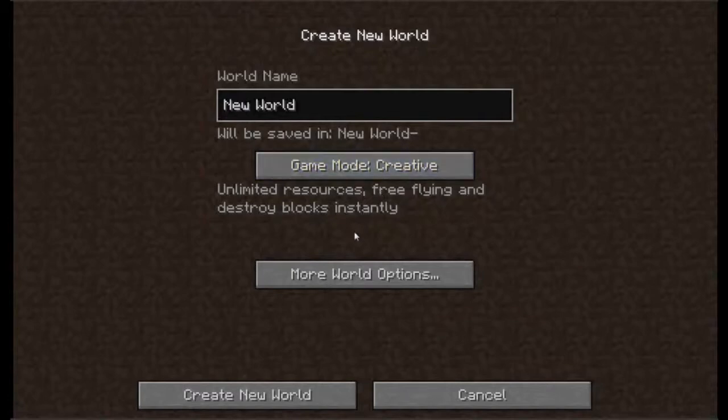Blocks are destroyed almost instantly in creative. It says instantly; however, if you're fast enough, you can stop yourself from destroying a block before it's gone — that's if you're holding the mouse button.